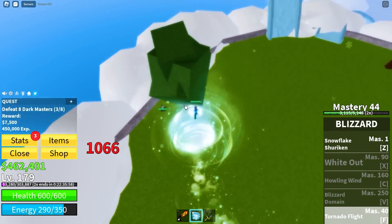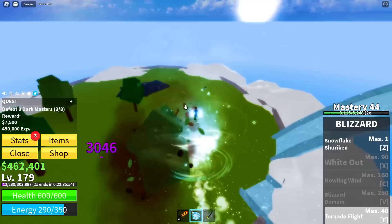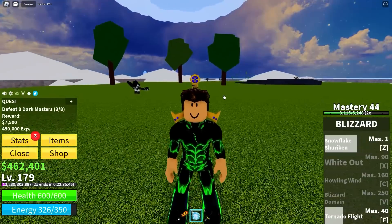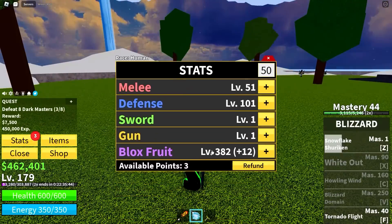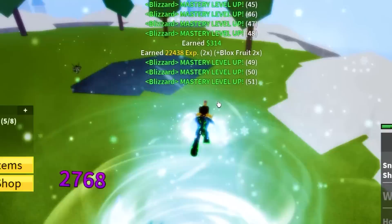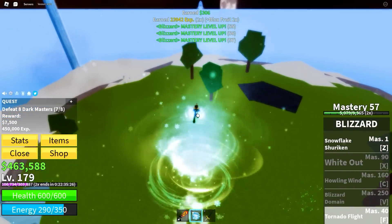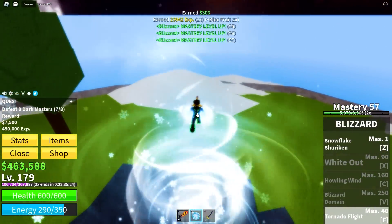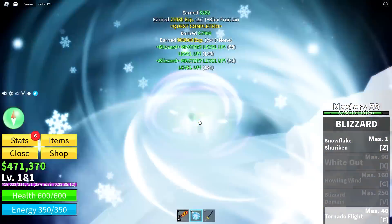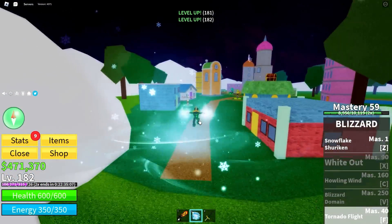Tornado flight ability - this does infinite damage! It's literally a cheat code - we can fly around and keep doing infinite damage until they die. I wonder if you could do abilities while riding it - I never tried that before. Tried it - it does not work. Quest complete! Blizzard fruit is op, I actually love the blizzard fruit - my favorite fruit in the game.